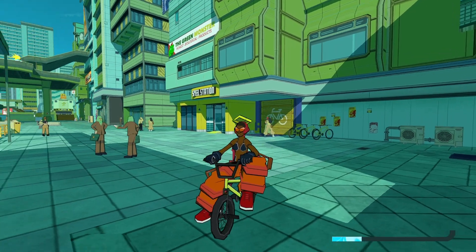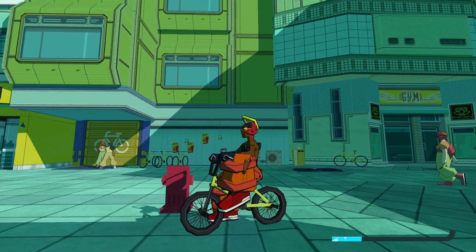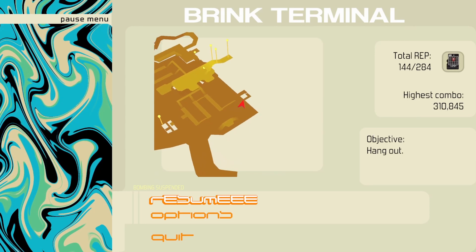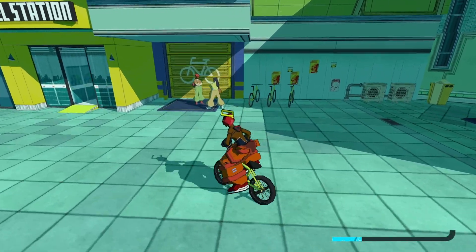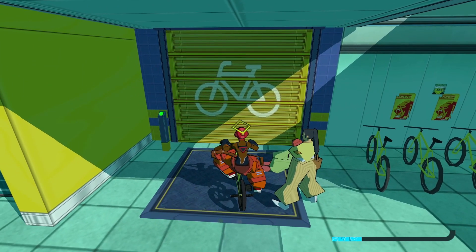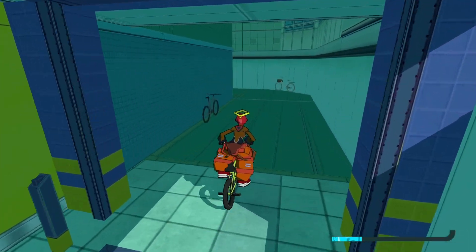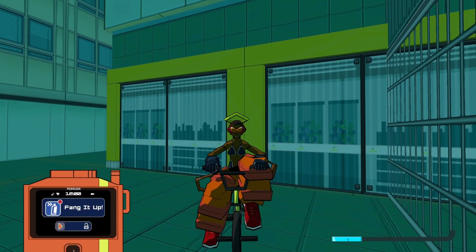We've got another one here. This one's a bike garage that you need to get into, so make sure that you're on a character that has a bicycle. Here we are on the map at Brink Terminal. All you have to do is go up, park in front of the spot until it turns green. Once the animation plays and the door opens, that should lead you to our next spray, which is Bang It Up.